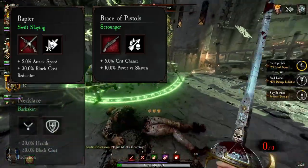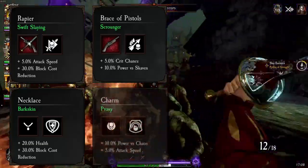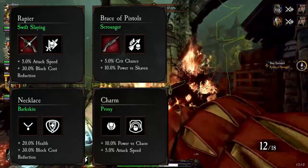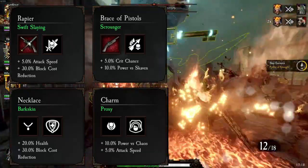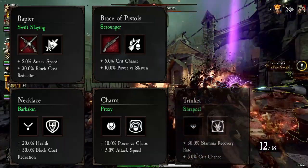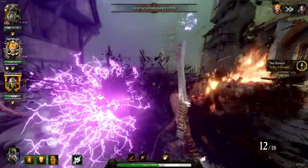On the Necklace, it's the usual one with Health, Block Cost Reduction, and Bark Skin. On the Charm, I run Attack Speed, Power vs Chaos, and Proxy. Having 10% vs Chaos and 10% vs Skaven means you can one-shot bodyshot Assassins when they're tagged, and two-shot bodyshot all other specials when they're tagged as well. On the Trinket, it's the same as the last build: Stamina Recovery, Crit Chance, and Shrapnel.